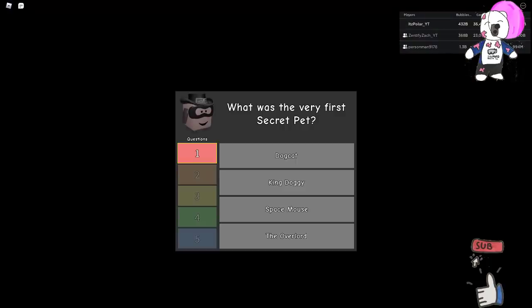Alright, the first question: what was the very first secret pet? The answer is the Overlord.